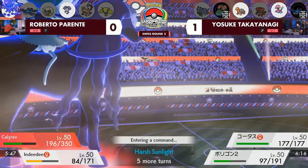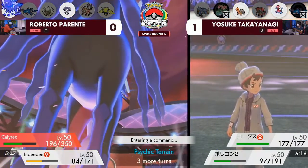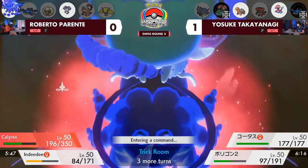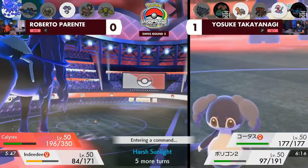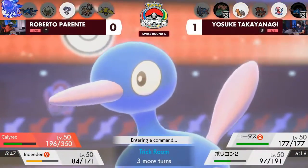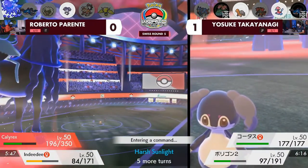He decided not to go for the cheeky switch-in sun and Sleep Powder. Calyrex — we always mention — can steamroll games. The hardest thing is to get that first Grimnay boost, and then the second and third and fourth come by so much faster. After you have the Grimnay, you don't need Indeedee to click Follow Me or Helping Hand because you're already essentially getting a boost. That let Indeedee, who is slower in Trick Room, get that additional damage off onto Yosuke's side of the field.